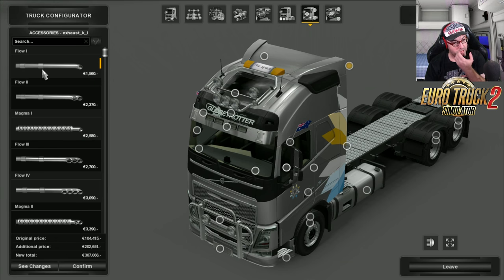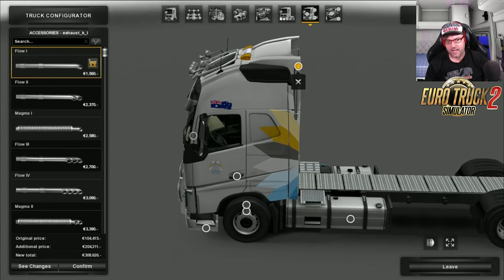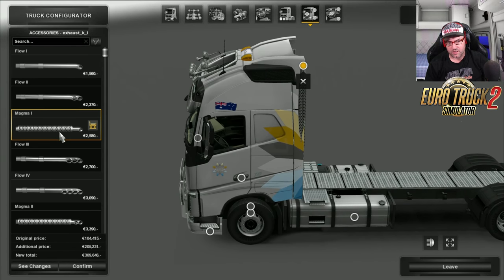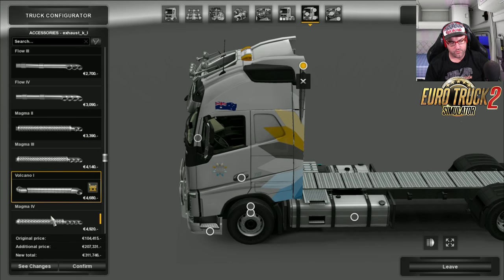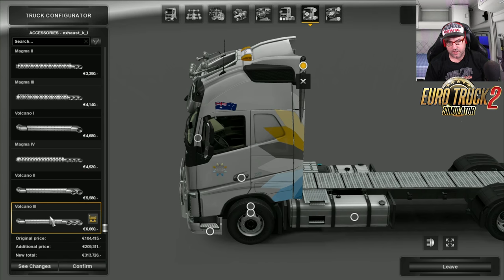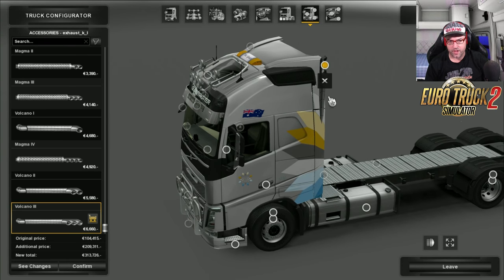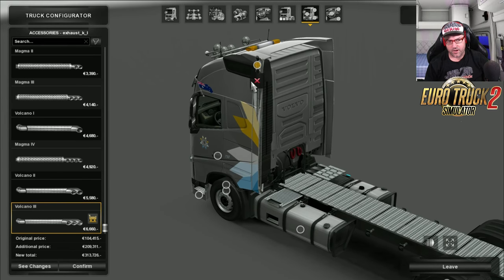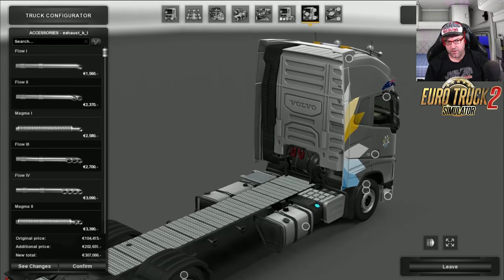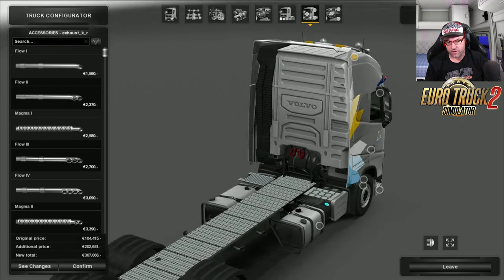Now the exhaust — this is interesting because one of the exhaust options is actually cutting through the side of the truck, which is no good at all. That is a real shame. But it doesn't do that on all models — I think it's just the Volvo one that we've picked here. So I'm going to remove that. Just so you know, there is another exhaust on the other side as well, so you can have two exhausts if you want. I'll just leave it on the grass burner.